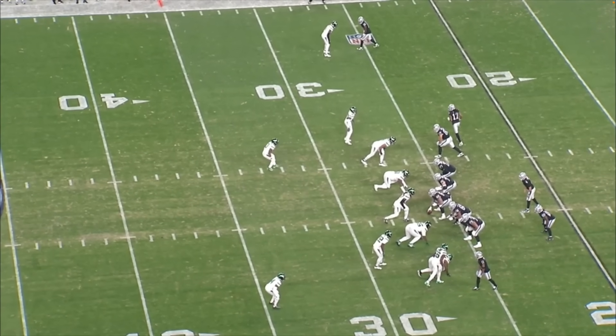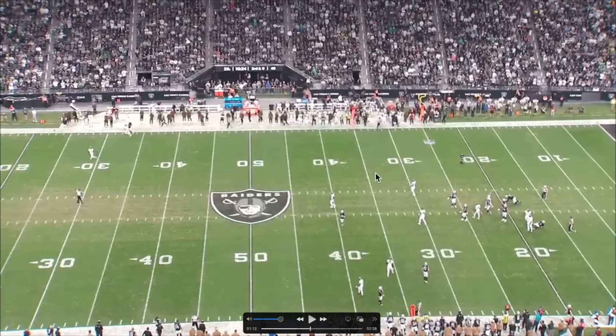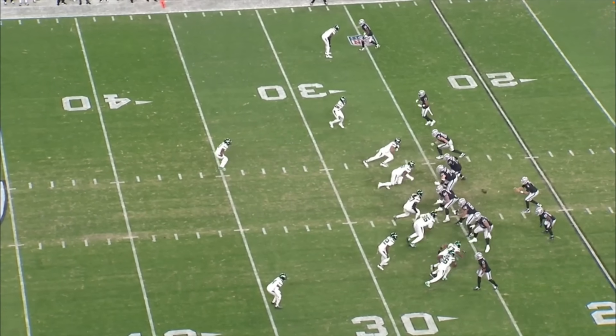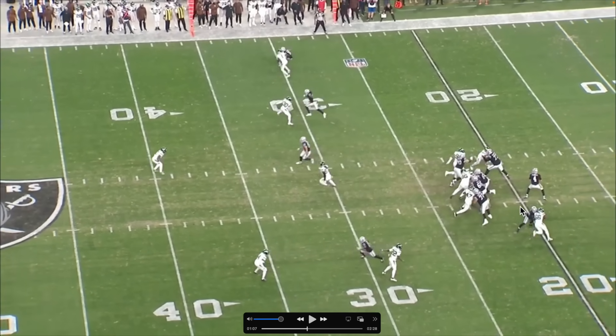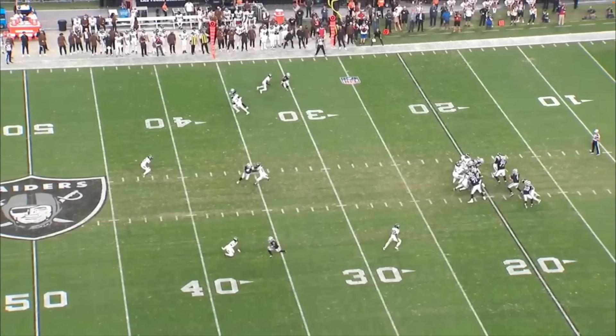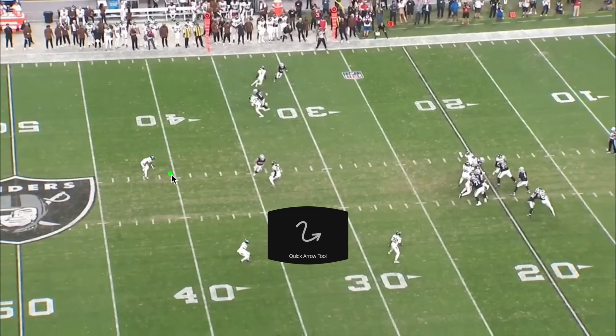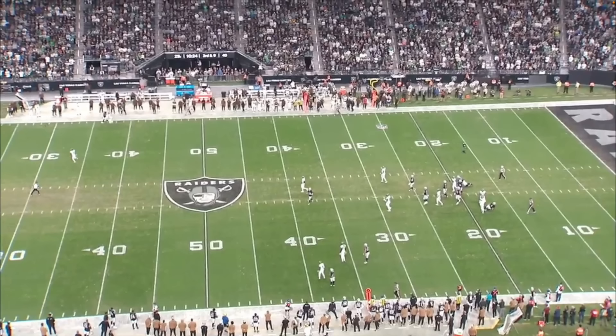Next play: Davante goes in motion, Aiden sees single high safety, and for some reason he doesn't throw it until it's too late. The ball is snapped, he looks left, comes back to the middle, looks at Davante — coverage looks like man-to-man, the safety is sitting in the middle, and Davante's one-on-one with a DB who isn't Sauce. I'm not sure why Aiden doesn't trust himself to throw it there. He hesitates and goes back left. I think that interception may have worn on him mentally — he throws it up, which isn't the smartest throw. Let me know what you guys think.